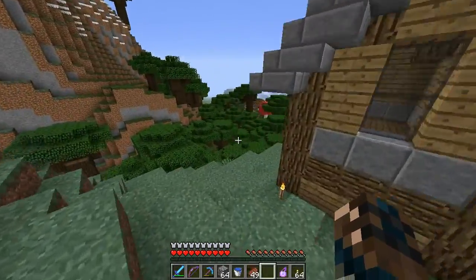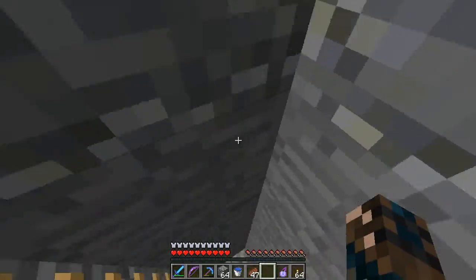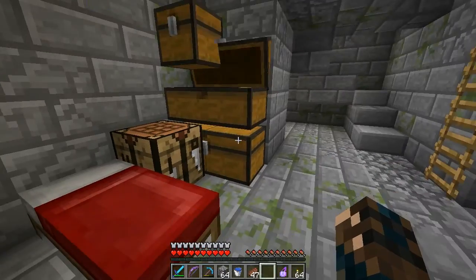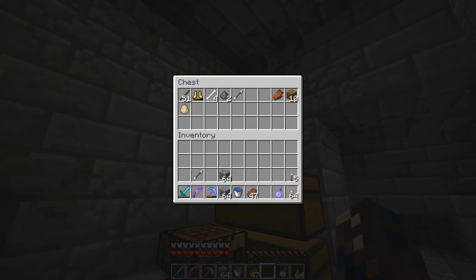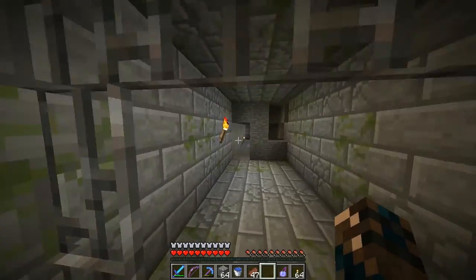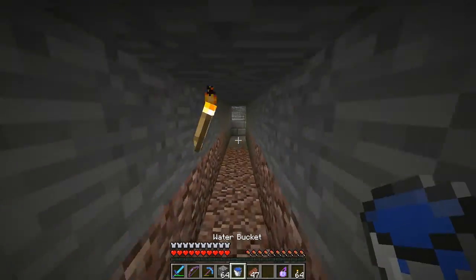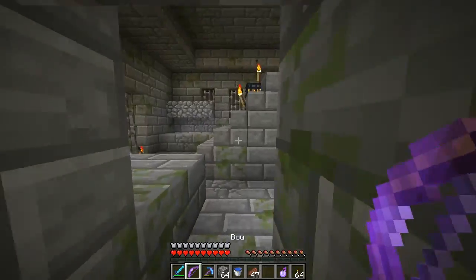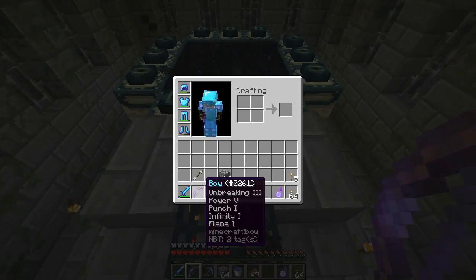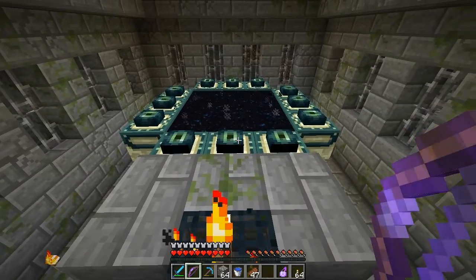I'll get to the portal and then I'll start recording again, so I'll see you guys in a second. So I'm going down, and I already placed the bed here like a couple of hours ago, so I know I've slept here. I think I am ready to go kill the Ender Dragon, so let's go do it, shall we? The only thing we need to do is make sure all the towers are gone, which they are. Now we just need to bow him, and then when he comes closer, we just sword him. Here goes nothing.